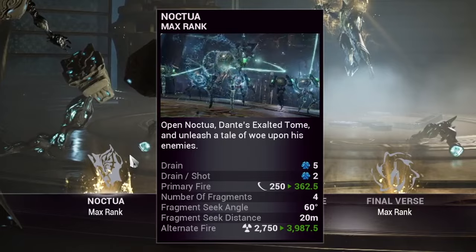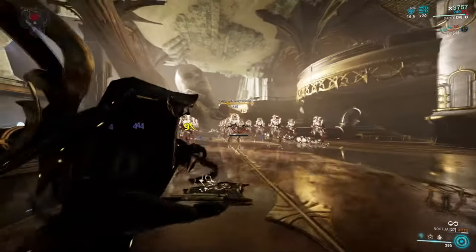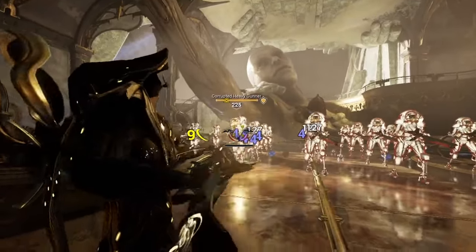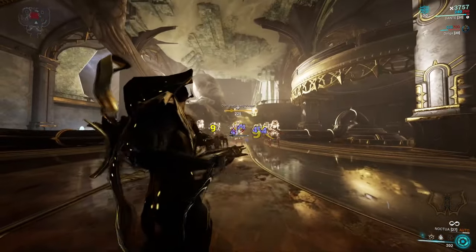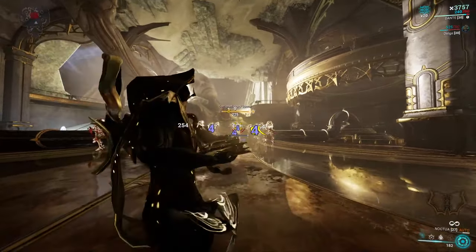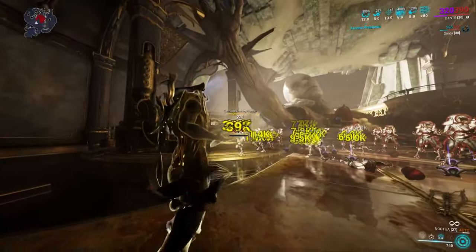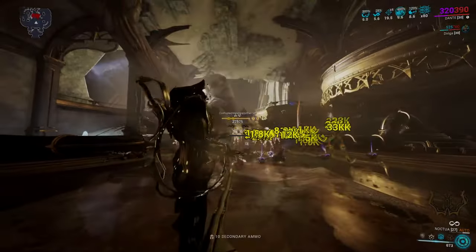Dante's first ability is Noctua — his exalted weapon. Dante summons Noctua and shoots out a projectile missile dealing slash damage with a good amount of base critical and status chance. If there are targets behind the enemy you're shooting at, the projectile will fragment, splitting and hitting up to four other targets within a 60 degree cone behind the enemy, seeking up to 20 meters away. Each shot also builds up a bar which you can unleash as a bigger, widespread spell shot dealing big radiation damage. The damage is staggering, handling Steel Path enemies and enemies over level 250 like a hot knife through butter. This ability is great if you're looking to use him for a run and gun build.